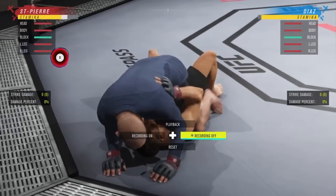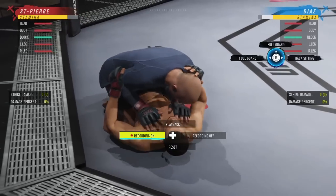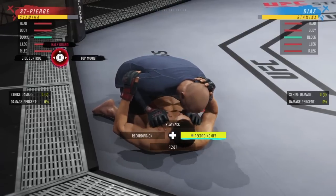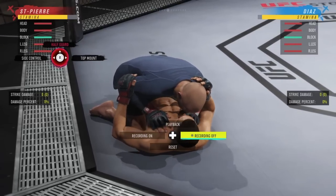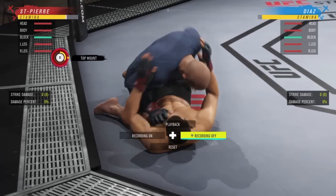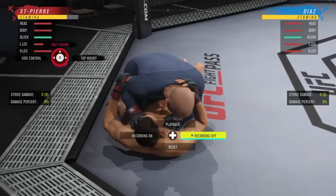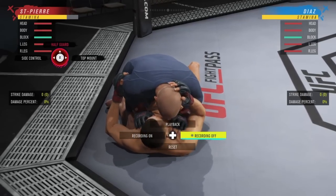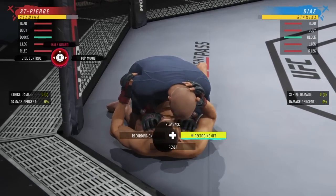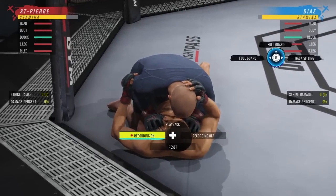To deny half guard posture up, hold R2 and flick up — you'll deny it. For top mount, it's all about directions. If you're holding R2 and flicking the right stick in the direction they're moving, you'll be successful. You see him going right — hold R2 and flick to the right. For side control, he'll try to pull that leg left — hold R2 and flick to the left.